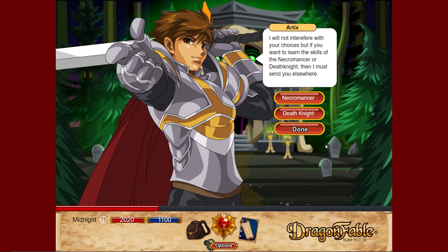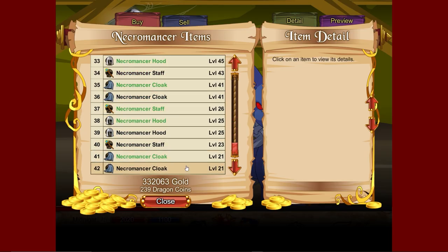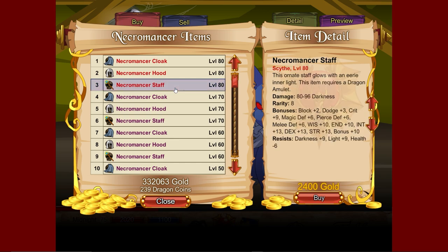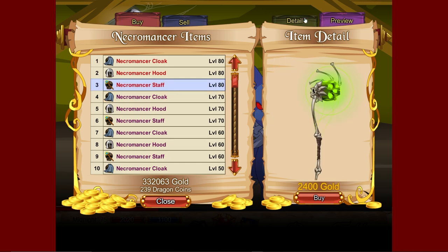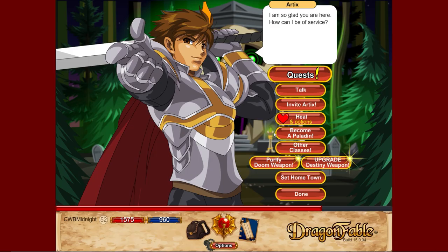Go to 'other classes' then 'necromancer' to reach Zorbak and press items. We get some really good dark weapons — dark staffs. If you're an intelligence-based build looking for a good staff, come here. Stats are 35 to 51 at level 23, going all the way to 80 to 96 at level 80. Great for any intelligence-based build looking for a dark weapon.